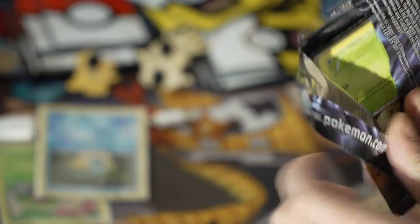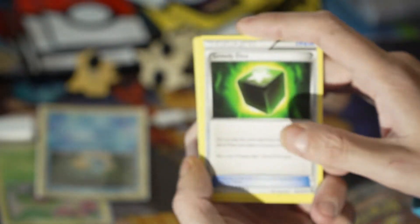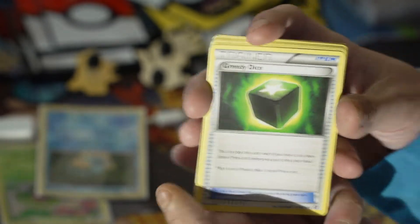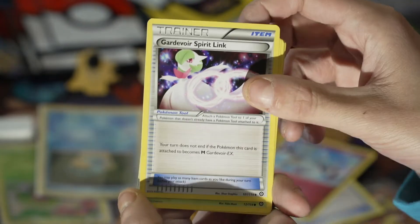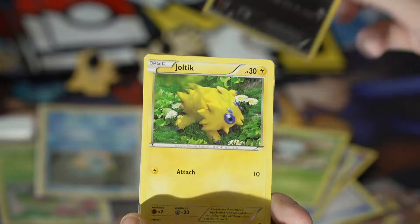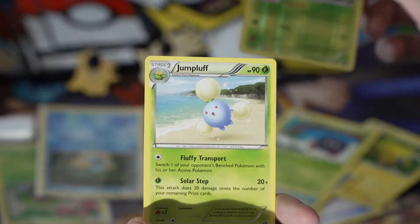Okay nine packs — we have three Evolutions, three Steam Siege, three Sun and Moon. We'll do Steam Siege first, get through these real quick. I still like Steam Siege more than I like Crimson Invasion. Three to the front. Greedy Dice, Clefki, Gardevoir Spirit Link, Foongus, Foongus, Phanpy, Joltik, Klang, Tangela. Foongus is our reverse and on the back is a Jumpluff. Non-holo, nothing.